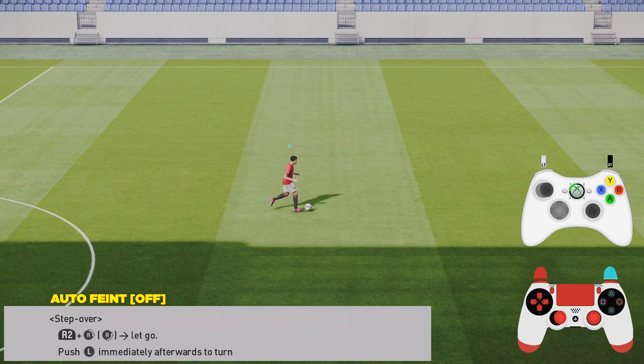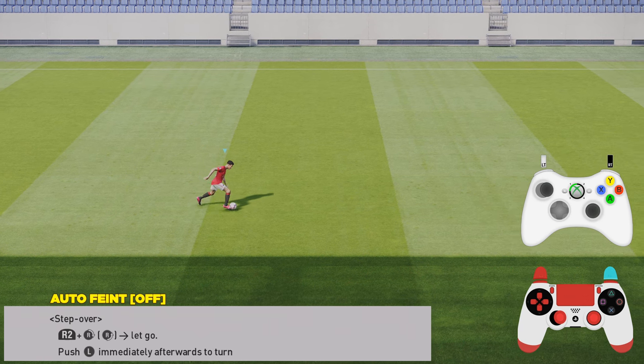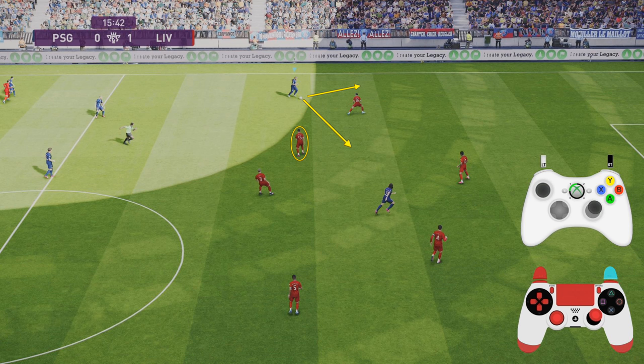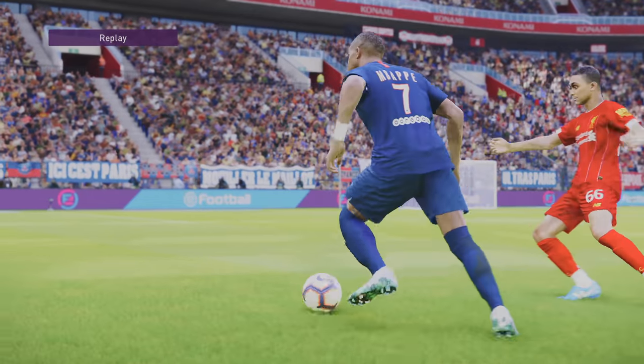Let's slow this right down so you can see it live with the analog sticks, the Xbox controller and the PS4 controller, showing you the steps you need to take to perform the step over. With the step over, it's perfect when you are running at defenders because you can go either way — you can cut inside or go on the outside. I'd always recommend going on the outside, especially if there are nearby defenders, because the step over pushes the ball ahead of you, meaning a nearby player could easily win the ball if you came inside. The beauty of the step over is it doesn't require a player skill, so any player can perform it.